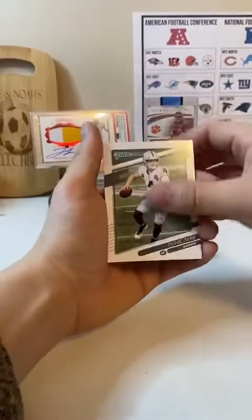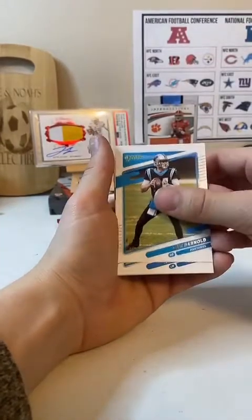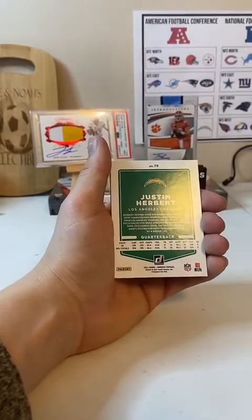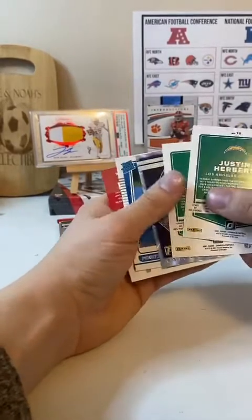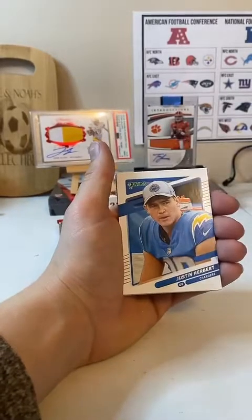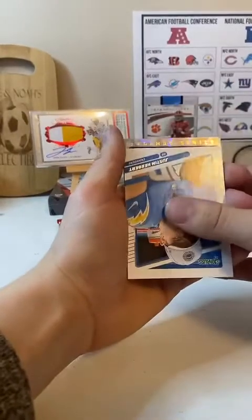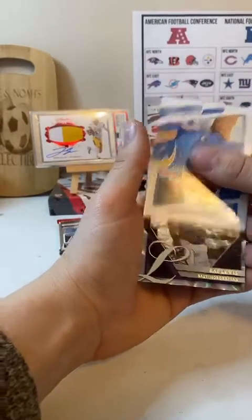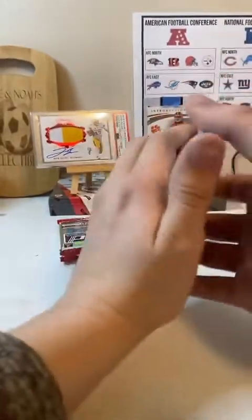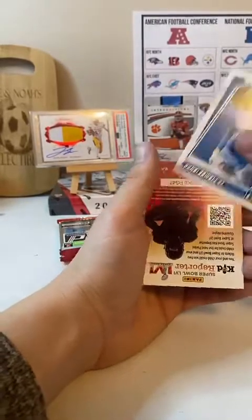Derek Carr. Tua. Sam Darnold. Kenneth Murray. We got backwards ones again. Aaron Jones. Justin Herbert. Legendary Series Ray Lewis. And then a rated rookie — Penny Sewell. And a Kid Reporter.